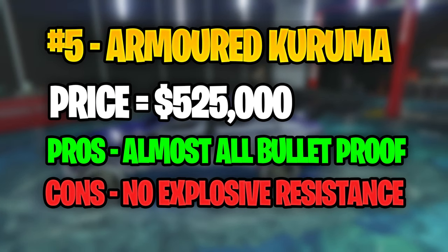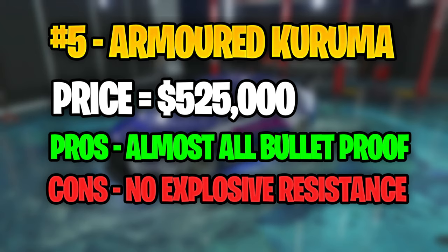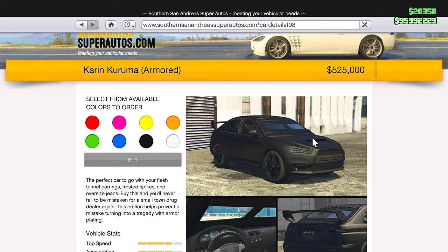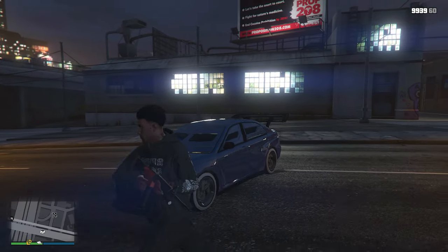To kick things off with the fifth spot we have the Armored Karuma. The Armored Karuma will cost you guys $525,000 and you can find this on the Southern San Andreas Super Autos website. What sets the Armored Karuma apart from all of the other cars across GTA Online is mainly its armor, specifically its bullet resistance.